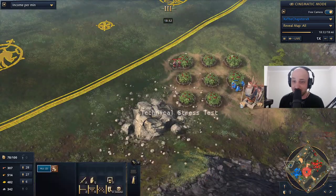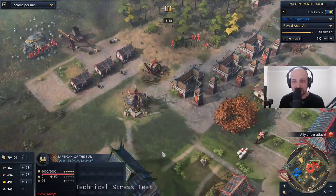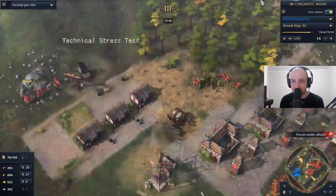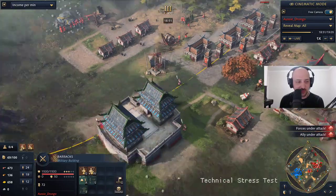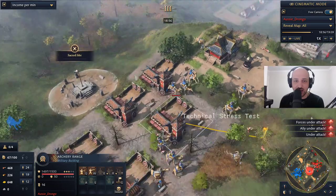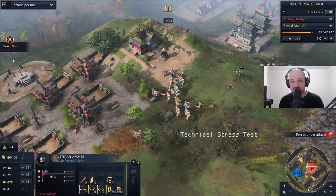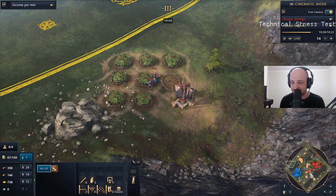We see these men-at-arms — they're not attacking the villagers for some reason, very peculiar. It looks like Chapster does manage to take down those archers of Aussie Drongo. Chapster moving in with camel archers, doing big damage. Drongo has a lot of resources in the bank to make more palace guards, but the problem is you can't garrison into your buildings right now — that's all Drongo should be doing. Garrisoning into his buildings and he'd be okay, because these camel numbers will dwindle. But sending units in one at a time is not going to work.